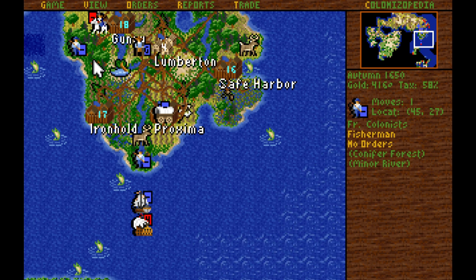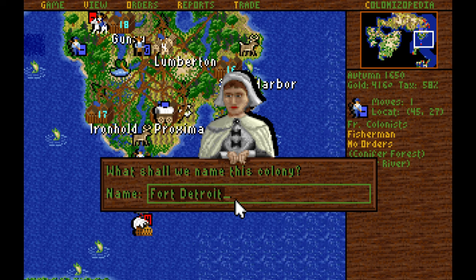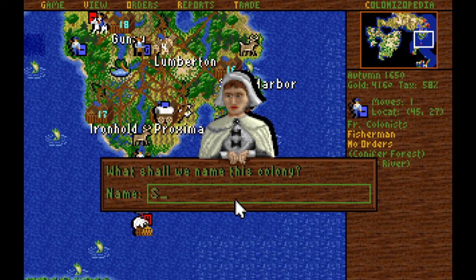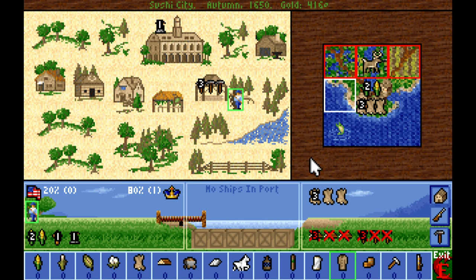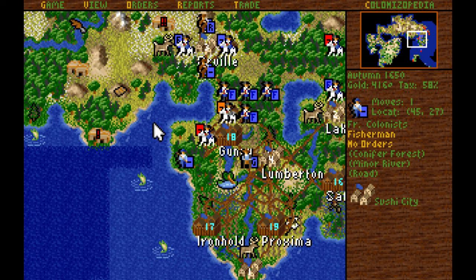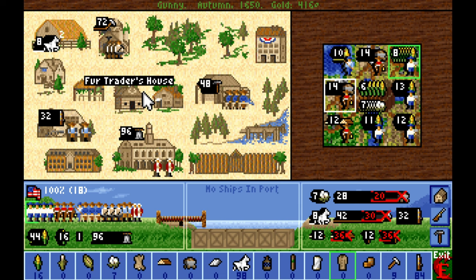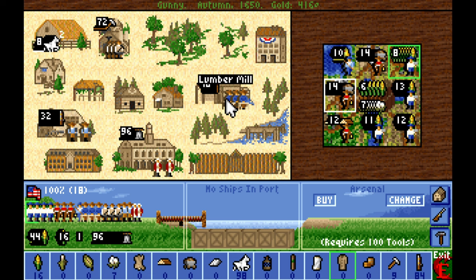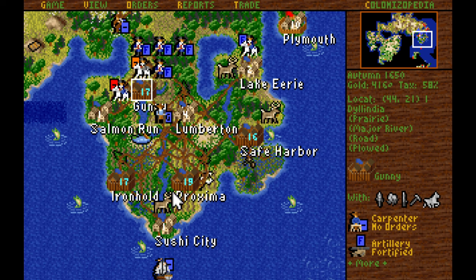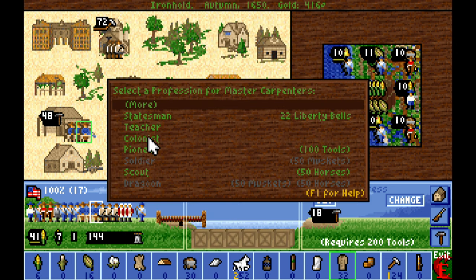Our first fishermen are in position to build the initial fishing villages. We'll go ahead and set those up. Let's call this one Sushi City — I had to build docks here, I forgot about that. We'll just have to move some lumber in as well as potentially a carpenter or two. The second fishing village — let's call it Salmon Run. I'm going to pull one carpenter each from Gunny and Ironhold to build the docks in the fishing villages temporarily.